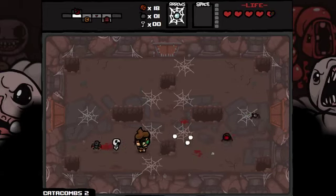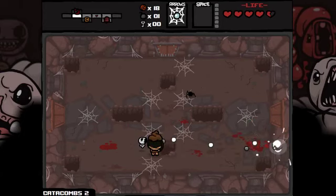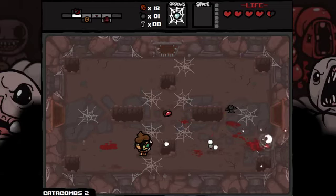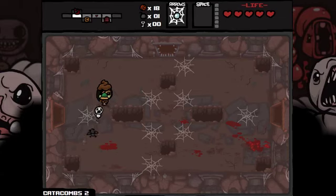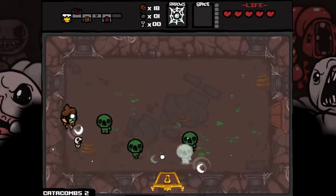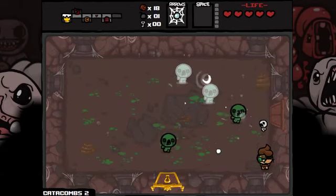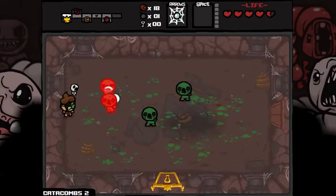Let's get rid of this — double one, break it up. Get that half heart. What's it — a full heart back there? Half a heart, I think. It's another trinket room we need a key for. We still don't have any keys — hopefully we can win some in the arcade.